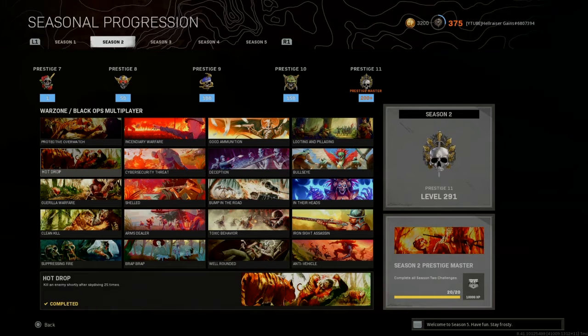Hard Drop: kill an enemy shortly after skydiving 5 times. You can do these in BR, especially if you end up behind someone with a pistol weapon, or in Plunder since you have your loadout. But the fastest way would be in Payload, Clash, or King of the Hill, because you can just land anywhere you want. With unlimited respawns, it increases your chances of getting those kills.